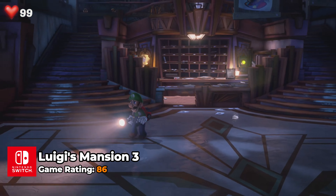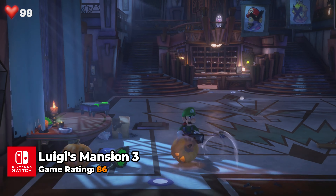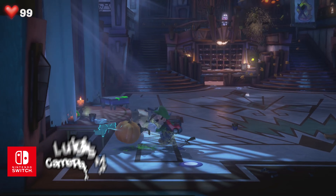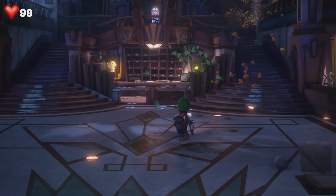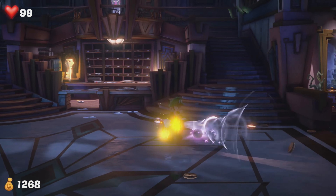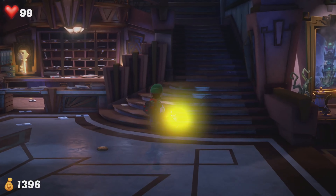Luigi's Mansion 3 enhances the series with the introduction of Gooigi, a gelatinous doppelganger who adds a cooperative dimension to the puzzle-solving and exploration. This installment takes place in a haunted hotel where each floor presents unique themes and challenges. Gooigi enables unique gameplay opportunities, such as accessing areas Luigi cannot reach and overcoming obstacles that require cooperation.